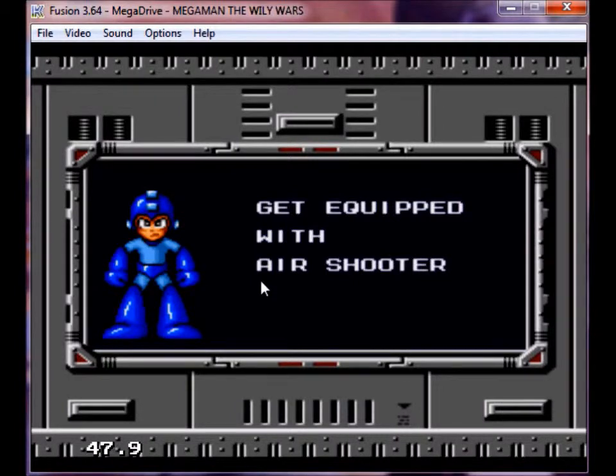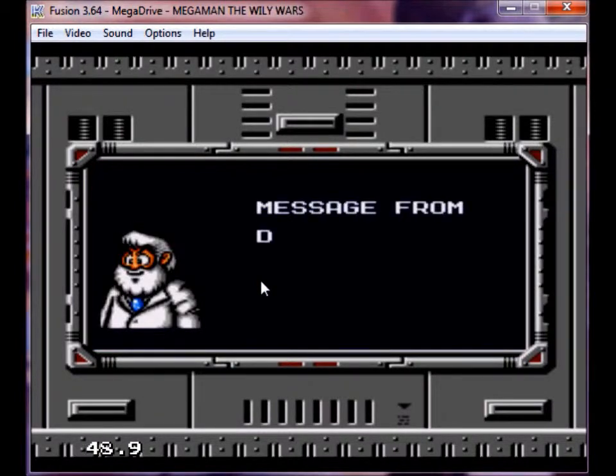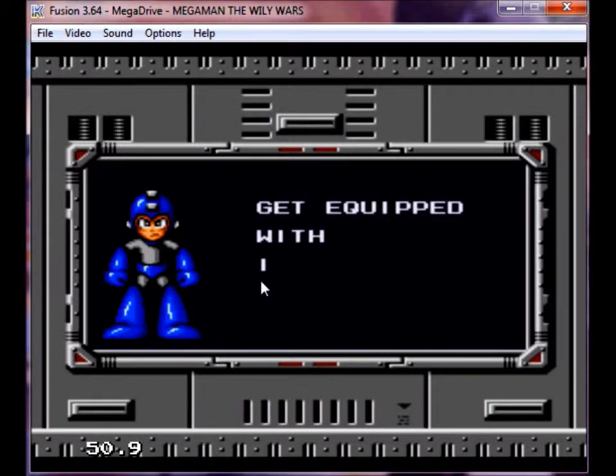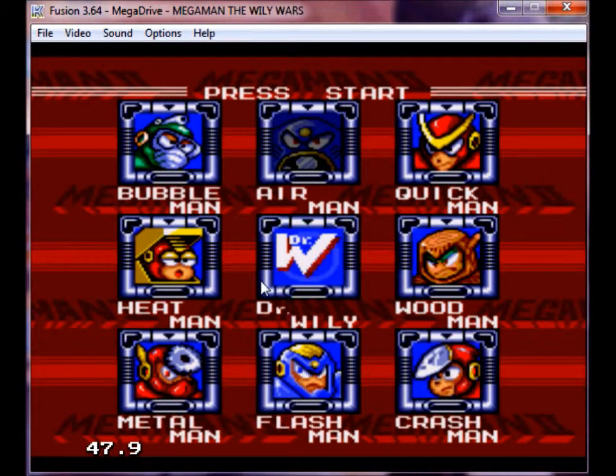Get equipped with the Air Shooter — which is useless. And a message from Dr. Light. Item number two is complete — get your weapons ready. Get equipped with Item 2. All right, I'd like to thank you all for watching. I hope you guys are enjoying the series so far. I'll see you next time when we go after Bubble Man. Until then, adios amigos!